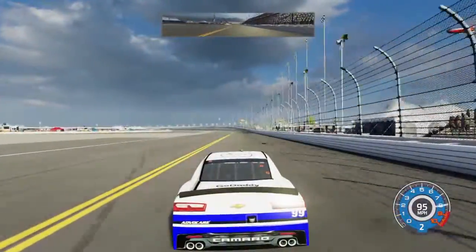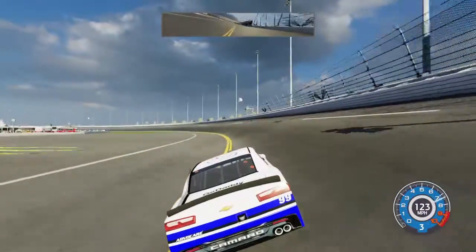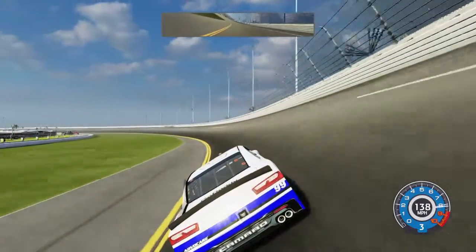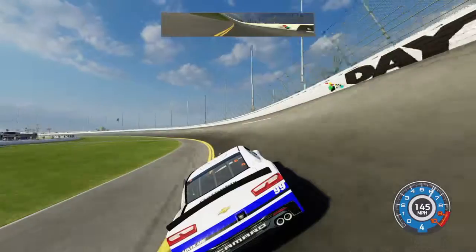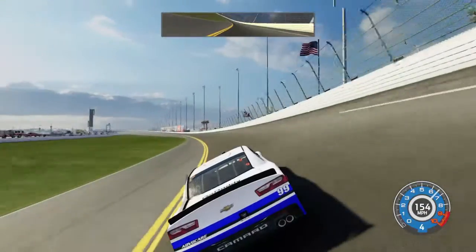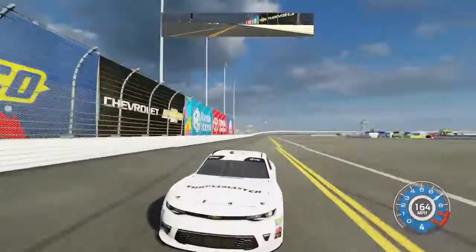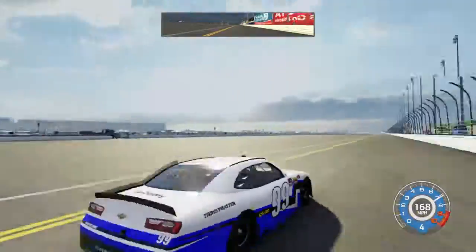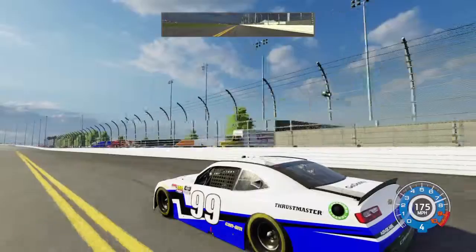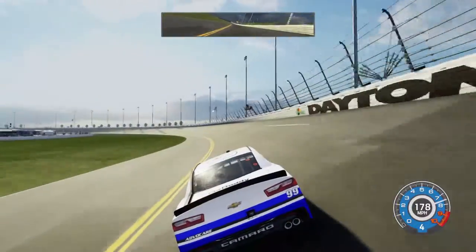Excited for this season as well. The truck race was interesting — had a last-lap battle with Parker Kligerman in the lead, but we were able to come out on top. What a wonderful way to start off the Truck Series season. Let's see if we can repeat and win here at Daytona in the Xfinity Series. I'm in love with this paint scheme — the blue, the black, the white just goes really well with this car. Thrustmaster, let's try to put this thing in victory lane.